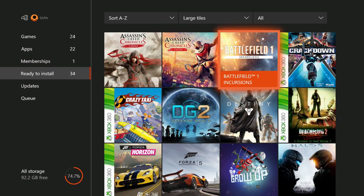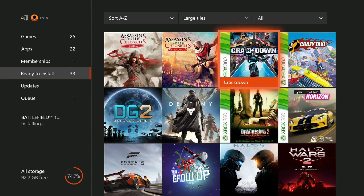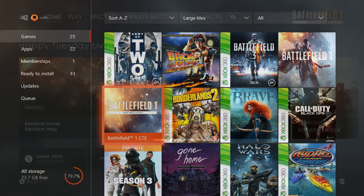If you're already a Community Test Environment owner and have that separate game on your Xbox or PS4, you don't need to go through this installation process. Just open up that game and update it, because the CTE has now become Incursions. It's an almost 18GB download, but once finished you'll find it under your Games menu as a separate game called Battlefield 1 Incursions.